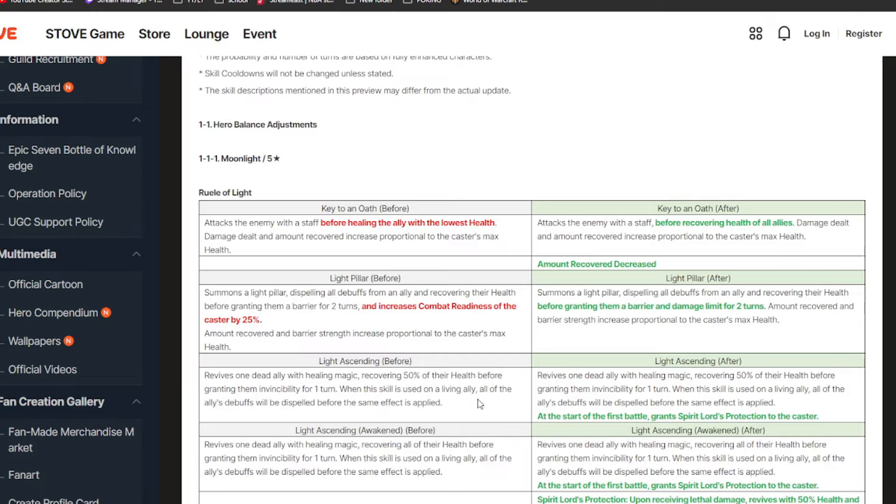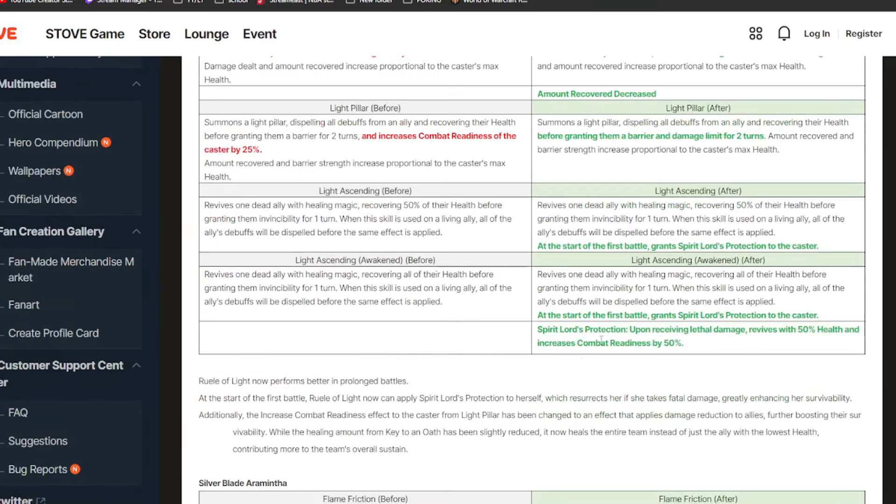Her S2 is also being changed. Instead of CR pushing herself and allies, you'll give them a barrier and damage limit — the buff that prevents you from taking more than 35% of your max HP, the same one that Midnight Galaxius has. Her S3 will be the same, but at the start of battle you'll have a buff called Spirit Lord's Protection, which I believe is undispellable.